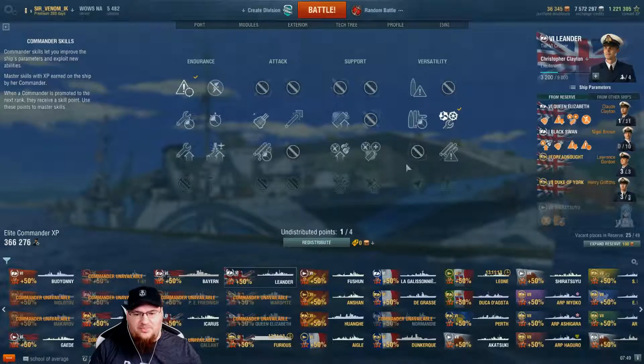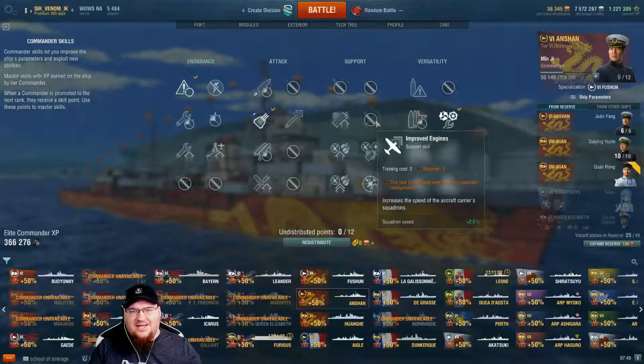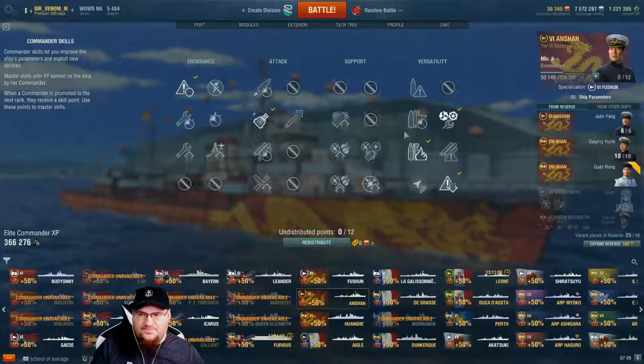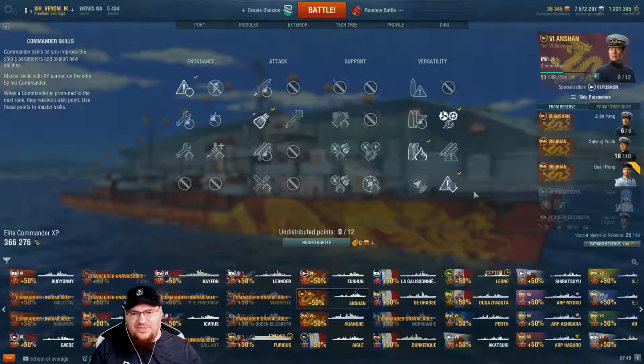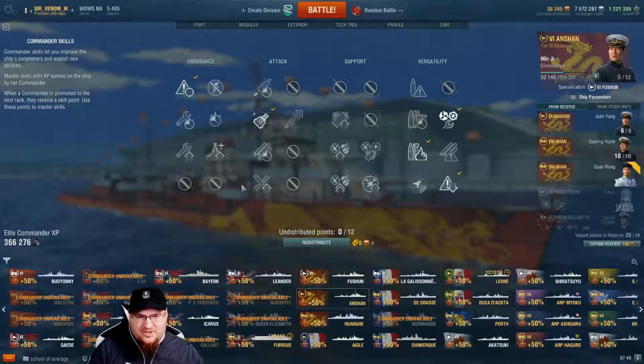So they've made it a little bit easier. Now let's work over to a destroyer and see some of the differences. All the aircraft carrier skills are still gone. As we see, we're over in the Anshan now — this is a destroyer. Now you can see some of the little points that I've put on here and there.